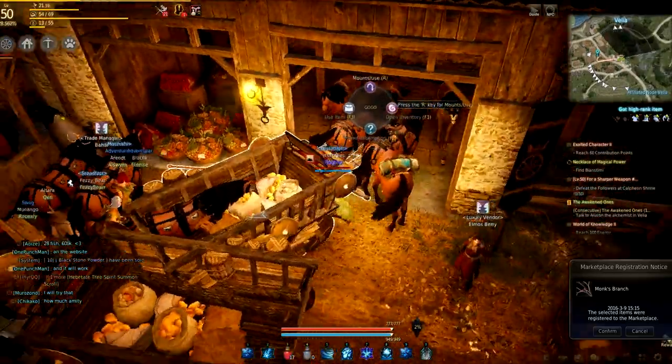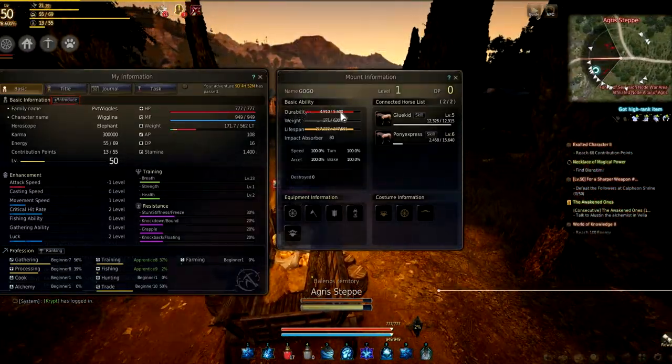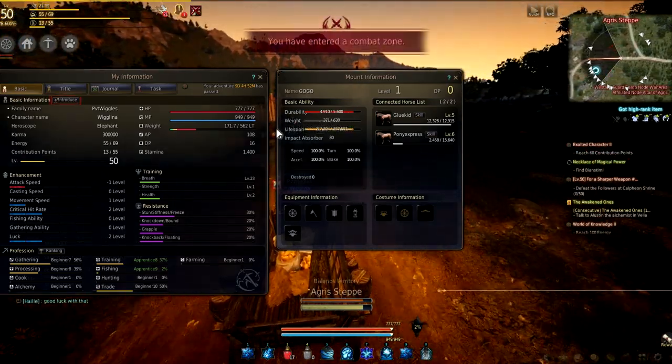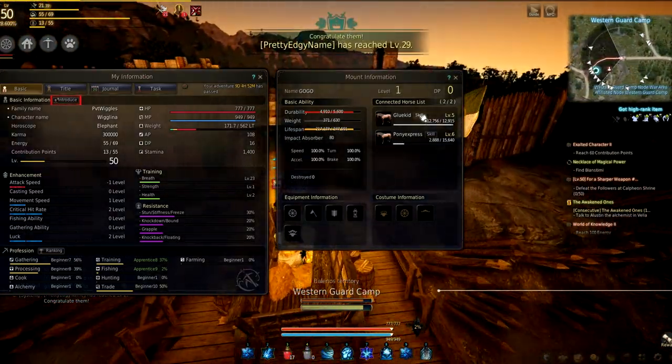When you're on your wagon press P and it will bring up the mount information box, which will show you all the information you need to know about your wagon. The durability is its HP — if it reaches zero the wagon will be destroyed, but it can be revived at any stable vendor and you will not lose your items in the wagon, unless you get attacked by bandits, in which case you can lose some of your items. Weight is the total weight the wagon can carry, and once you hit its max weight you can no longer put any more trade packs in it even if you haven't filled all the slots.